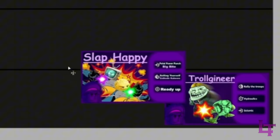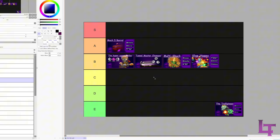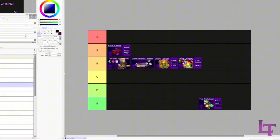Slap Happy - apparently this build blew up specifically on PlayStation servers, and my assistant editor gave me a bit of a talking to for it. I'm absolutely not sorry. Pretty much nothing too special with the build - going in B tier.